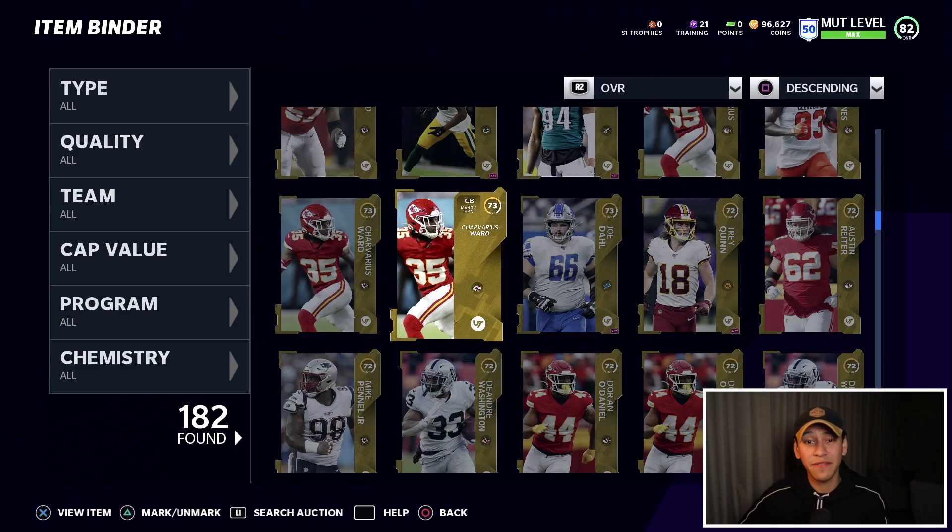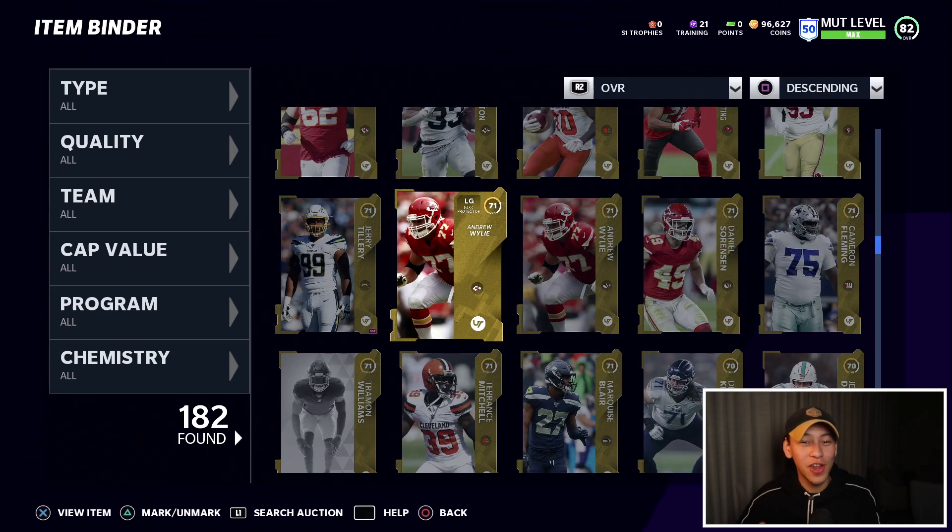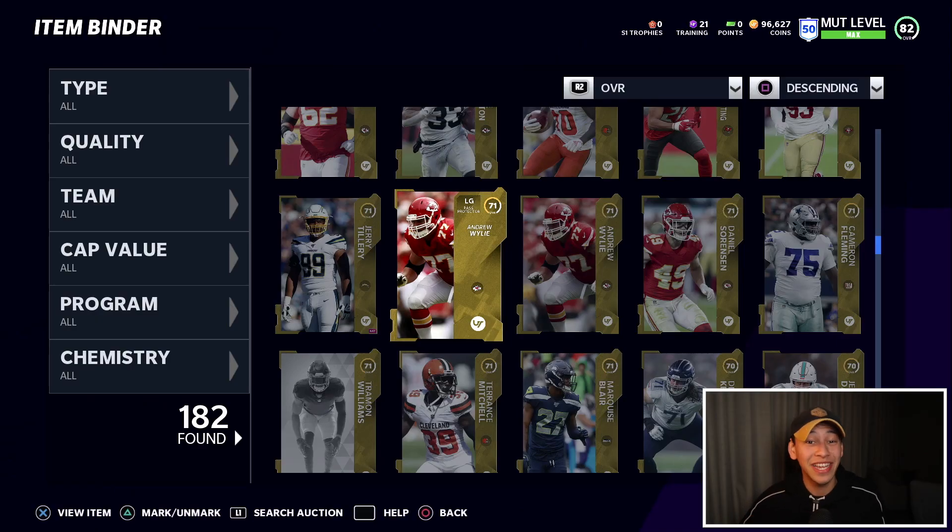Before we exchange all of my low golds, silvers, and NATs, make sure you understand the value of your cards. For higher overall cards — maybe 77 plus — there's an implicit understanding they'll have good value. But there are also a bunch of lower overall cards that have a lot of value. After my pack opening yesterday, I checked some of my lower overall golds and had about a dozen worth between 4,000 and 6,000 coins each — I pretty much made as much from those as from the five or six elites I pulled.